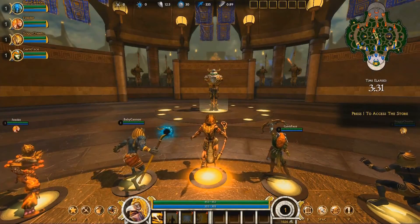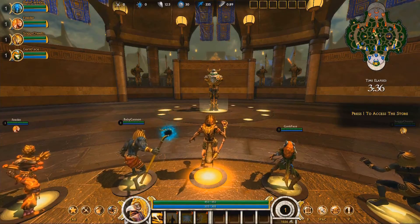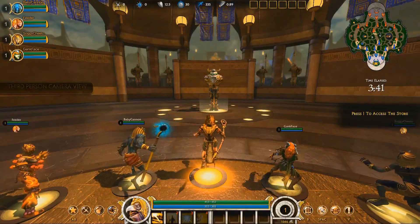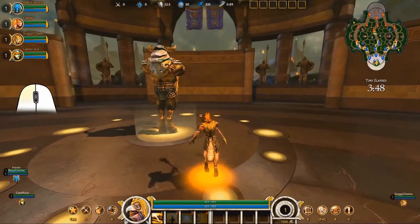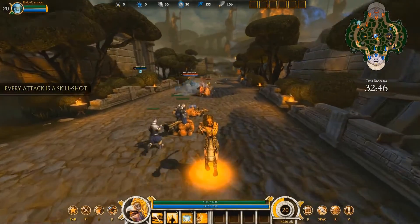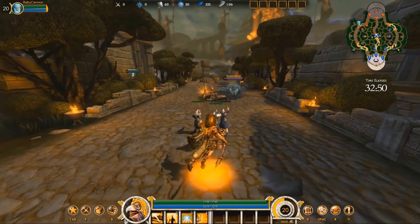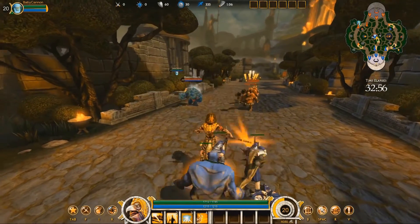Once the match begins, SMITE controls should feel familiar if you've played other action games or MMO battleground games. The camera view is third-person rather than the isometric above-the-map view. You move using WASD, and you fire your basic attacks with the left mouse button. Importantly, every attack in SMITE is a skill shot — there's no lock-on targeting. For melee attacks, you must be close to and facing your target. For ranged attacks, your shots are aimed projectiles and the enemy can dodge them. Positioning is very important.